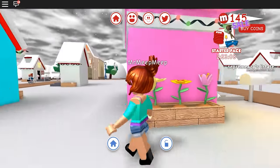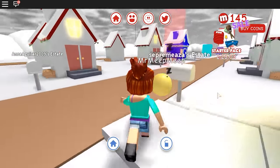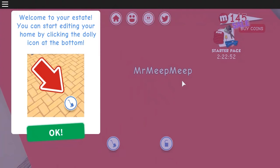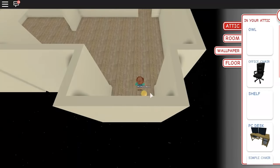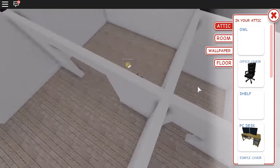Alright, come on, Meep Meep. We have another plant here. Oh wow, look at this person's house — they're all ready for the holidays! We should become friends with them so they could invite us over. Alright, where's ours? Right here, look at that! Let's go on inside and see what we have. We need a little bed for Meep Meep. Welcome to your estate — you can start editing your home by clicking on the dolly icon at the bottom.